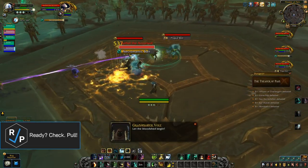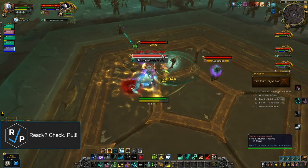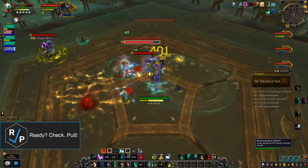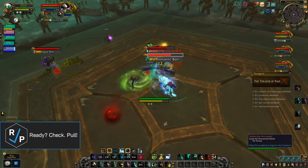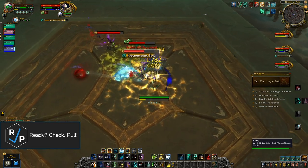In Affront of Challengers is the first encounter of the dungeon. This fight is not as straightforward as your typical dungeon boss — you actually fight three bosses at the same time. You need to focus kill them one at a time because each boss uses an additional ability when they hit 40% HP, and it would be really bad to have to deal with two or even three at the same time.